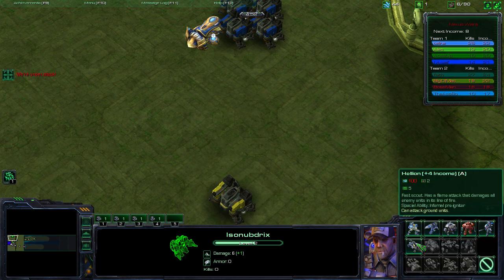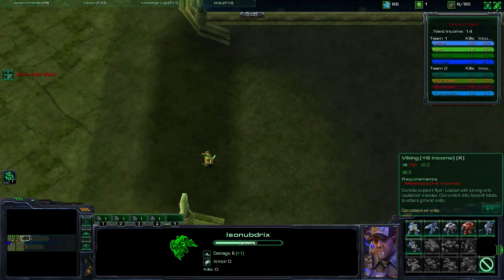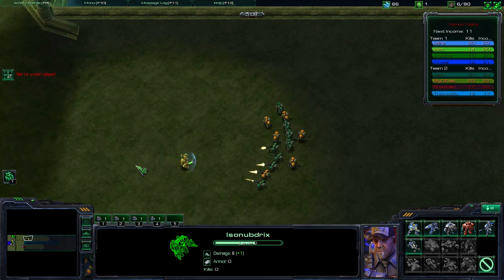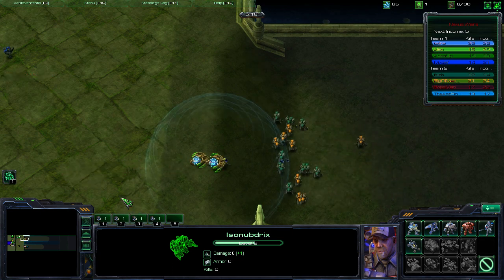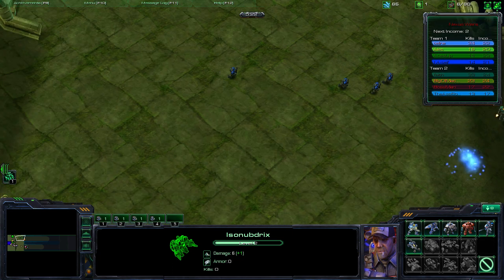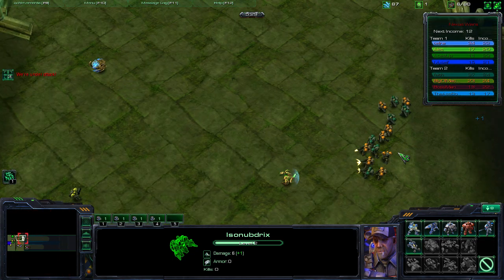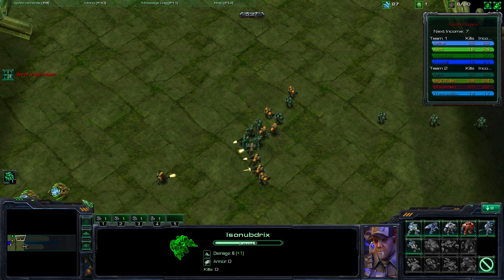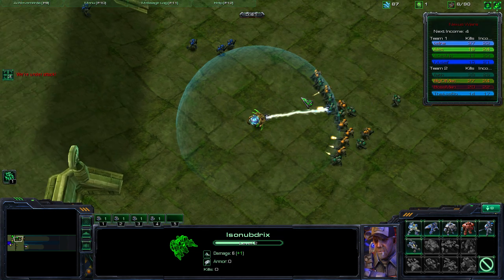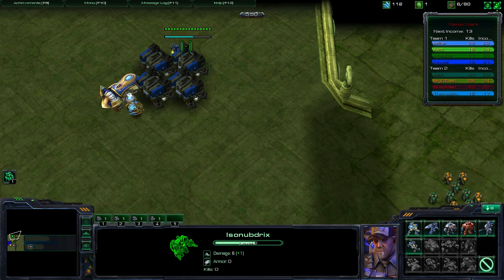When you go down here it tells you how much income you get per building — it says marines plus two income, telling you how much you'll get every 15 seconds. Right now I think I'm getting about 20. See, they're marine massing right now, which is gonna hurt. You also get income for killing enemy units — plus ones will pop off every now and then. All those are because I'm killing their units. It's kind of like a bounty.